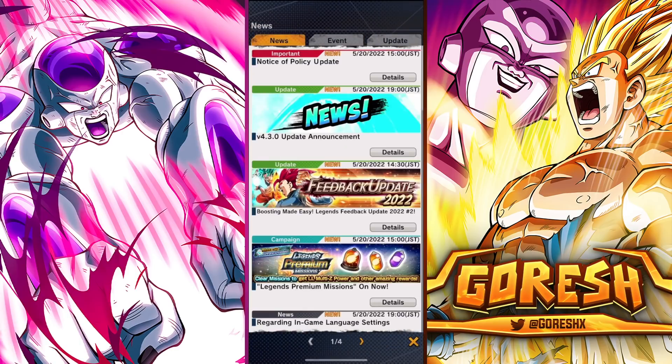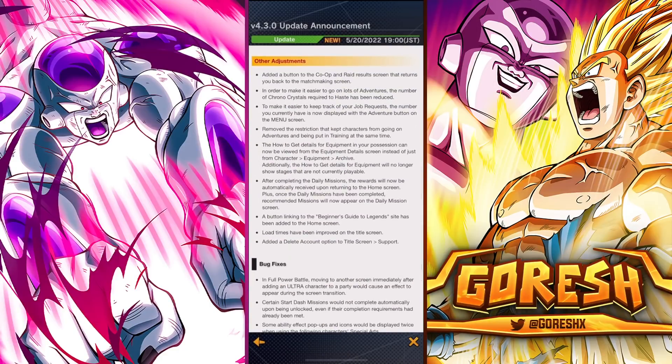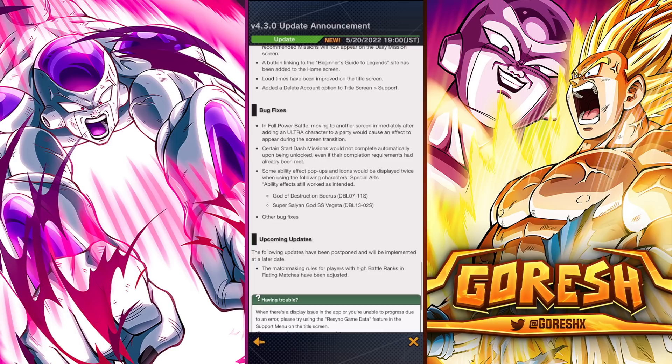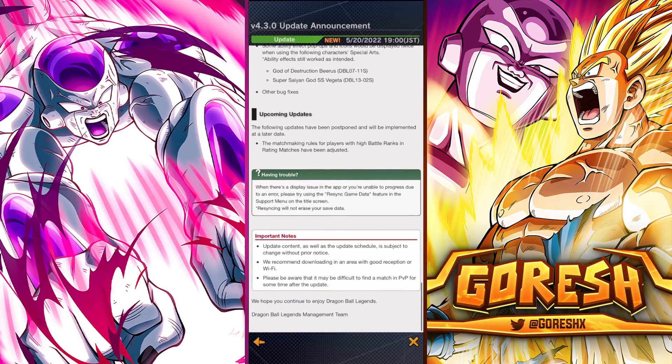Going back to the news: they removed the restriction that kept characters from going on adventures and being in training at the same time — that's good because I'd often accidentally put a character I wanted to train in adventures. They added how-to-get details for equipment viewable from the equipment detail screen. Daily mission rewards will now be automatically received upon returning to the home screen, and recommended missions appear after completing dailies. A button linking to the Beginner's Guide has been added, load times have been improved, and a delete account option was added to the title screen. There are also a lot of bug fixes. For upcoming updates, matchmaking rules for high battle rank players in rating matches have been postponed to a later date.